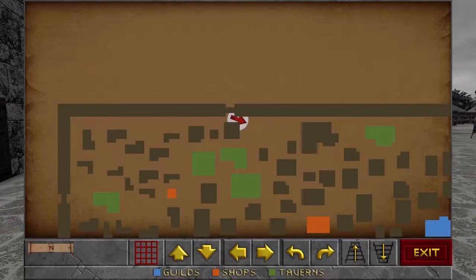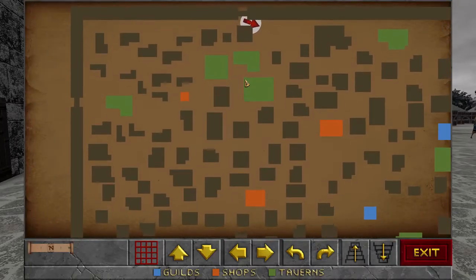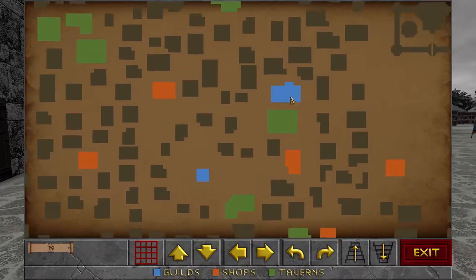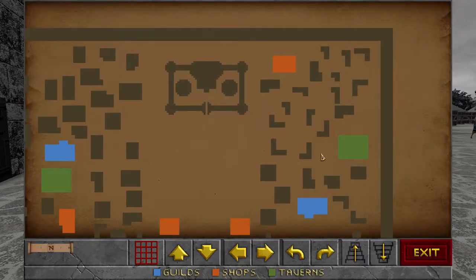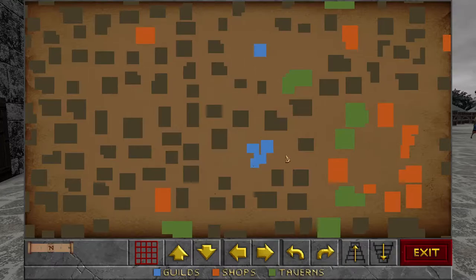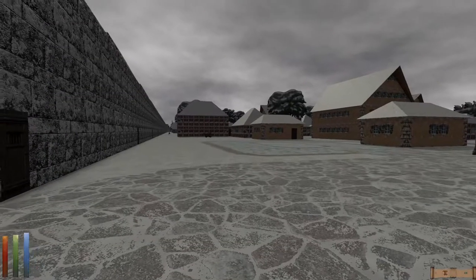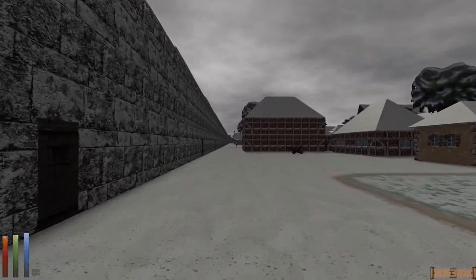Let's check our map. Most of these buildings are just residences. There are some special buildings in different colors — I believe orange are shops, green are inns, blue could be guilds — this might be Mages Guild and Fighters Guild here. This should be a palace. There might be temples in addition to guilds that are blue. For now, let's head over to the palace and see if we can get some more information about the haunting of this city by the ghost of King Lysandus.